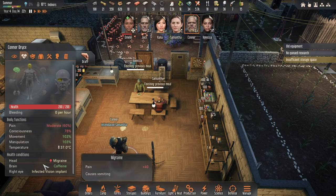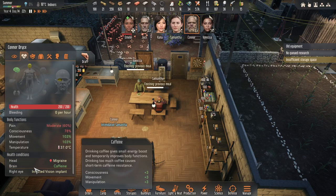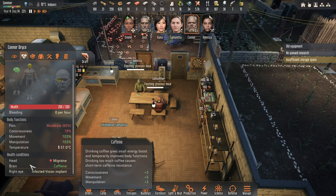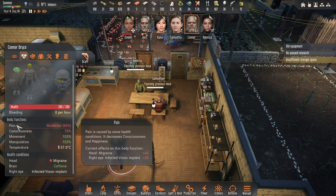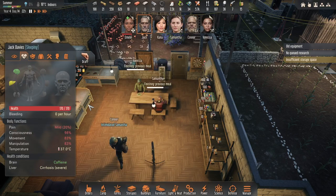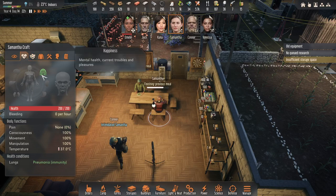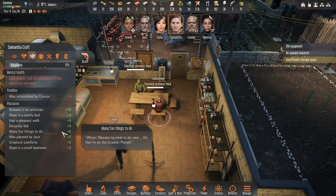He suffers with caffeine issues — it's his pain that's causing the vomiting. His right eye will get worse and worse. The pain is caused by some health conditions. Jack isn't healthy — he's got cirrhosis of the liver.